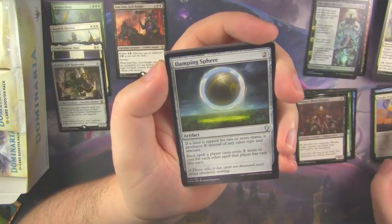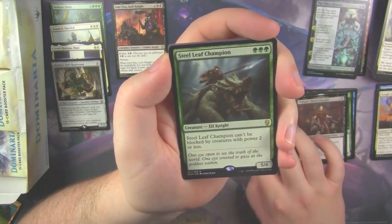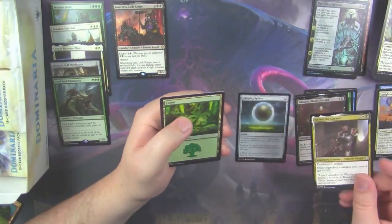Knight of Grace. Damping Sphere — there it is. Our first Damping Sphere, which is a very good uncommon. And our rare is a Steel Leaf Champion, with an Arvad.